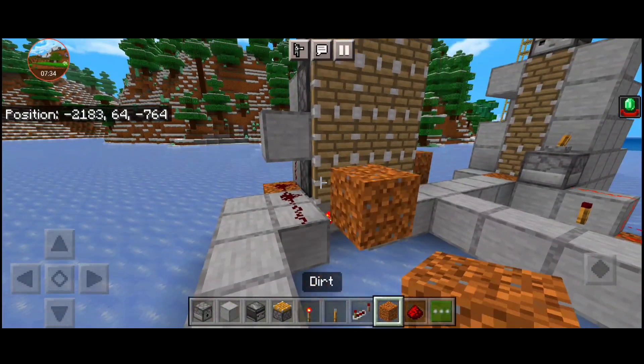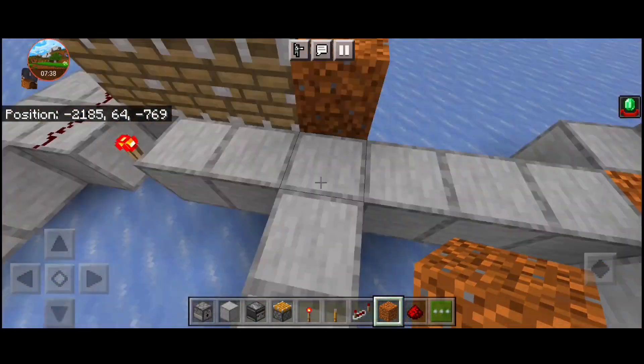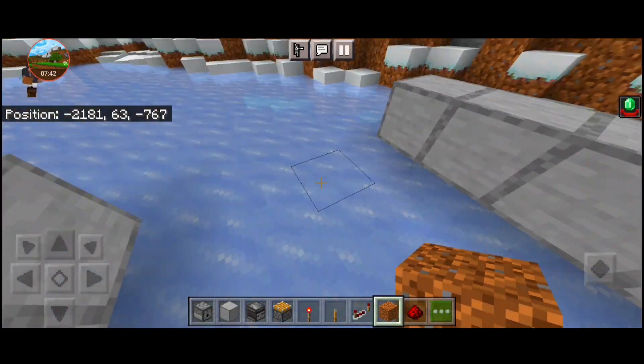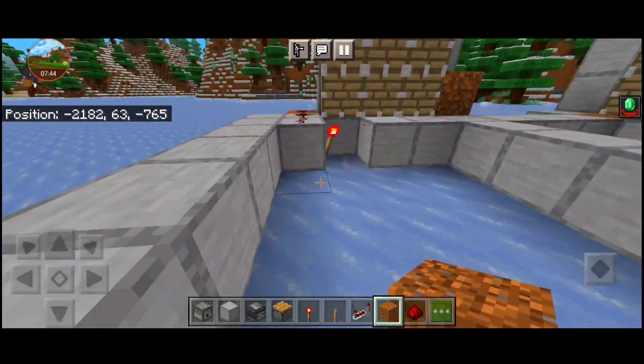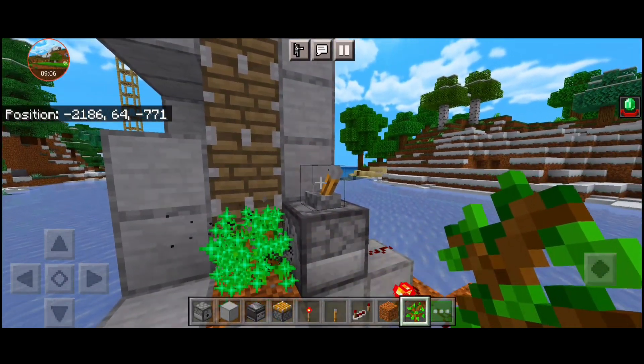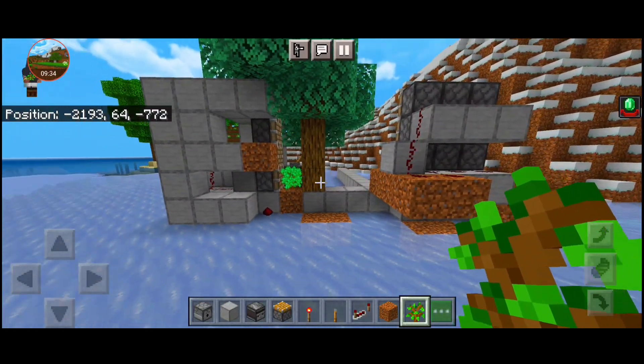If you have a block, then you can push all the pistons. Then you can build a collecting system which will come all the way. You can put your sapling, then you can put your lever, then you can start it going.